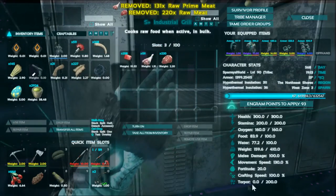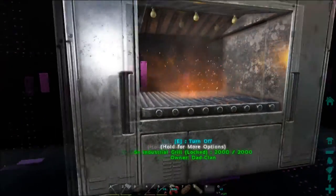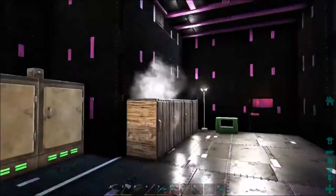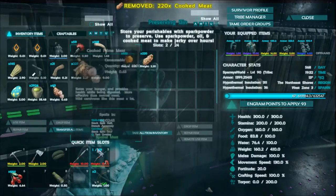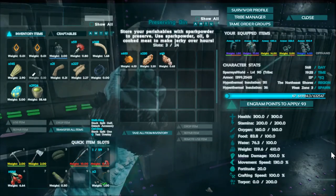I'll pop these in here, turn it on, and we're going to come back when they're cooked. Right, I've got some of my cooked meat from the grill, so I'm going to pop those over into the preserving bin. So we have the spark powder and we've got the cooked meat.